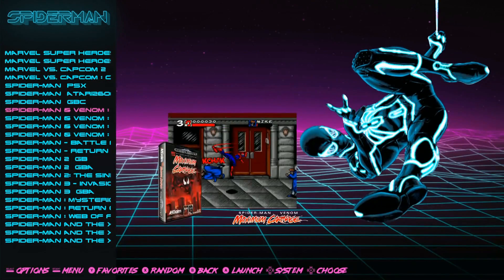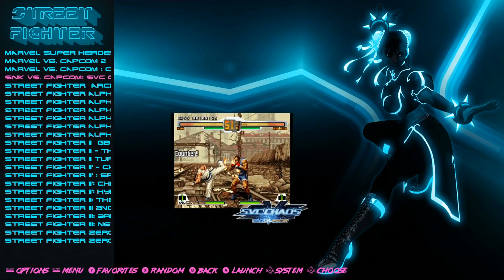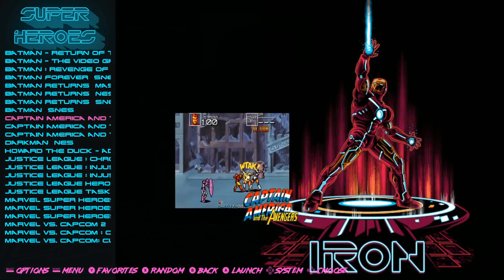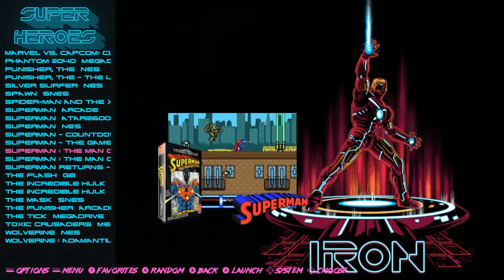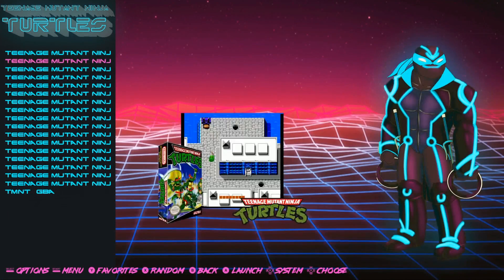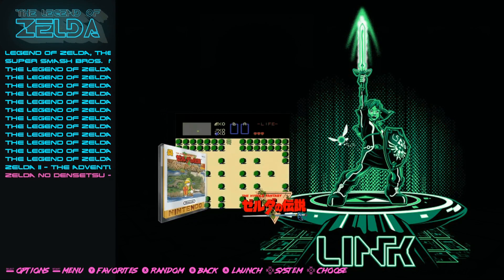Spider-Man Collection, Star Wars Collection — Darth Vader looks like a girl in the art, but okay. Street Fighter Collection — all of them, so much Street Fighter. Superhero Collection with Iron Man, Batman, Justice League, Marvel vs. Capcom, Marvel Super Heroes. For superhero fans: X-Men, X-Men 2 and 3, X-Men 2 Clone Wars, Mojo World — all your X-Men games. Teenage Mutant Ninja Turtles — great game, looks like he's about to go to a rave. Legend of Zelda Collection — games that'll take you hours and hours and you will not regret it.